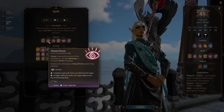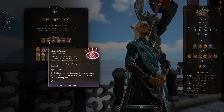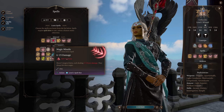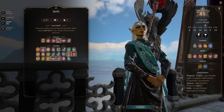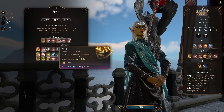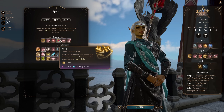Basically, Charm Person is a version of Friends that you can use in combat as well, so you may have some usage here. Next up, Magic Missile — your standard ranged damage spell for any wizard. And then also Shield, the standard defensive spell for any spellcaster. One of the best spells in the game, pretty much a required pickup most of the time.